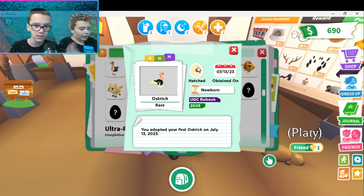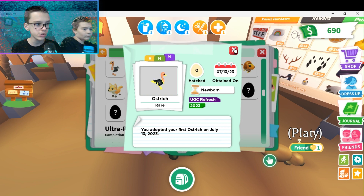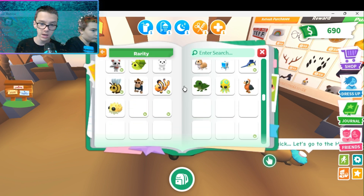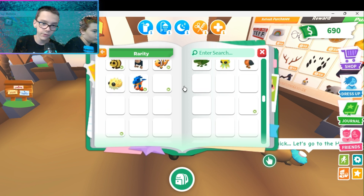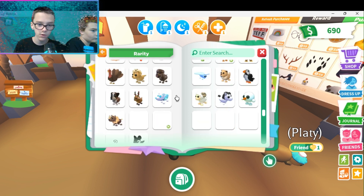We also have the mega version, which is actually pretty cool. If I see someone in the server with a mega ostrich or a neon ostrich, I'll definitely offer. Or if you guys have a random neon warthog in your inventory, I will definitely offer — maybe Captain King will offer too if he's in the server.